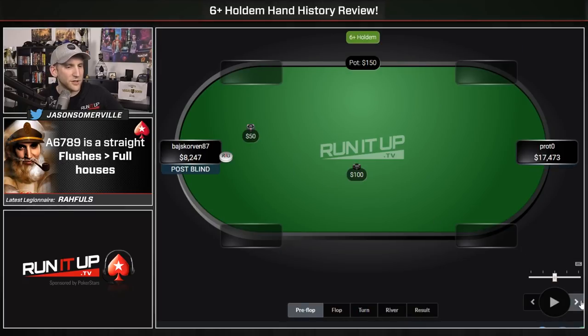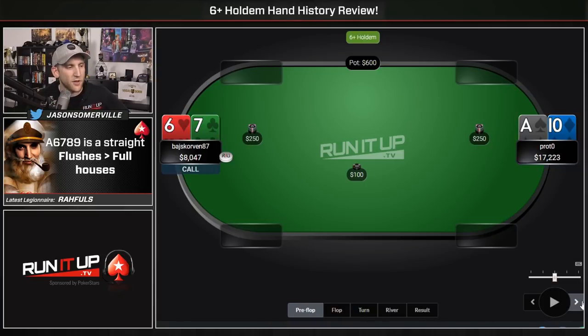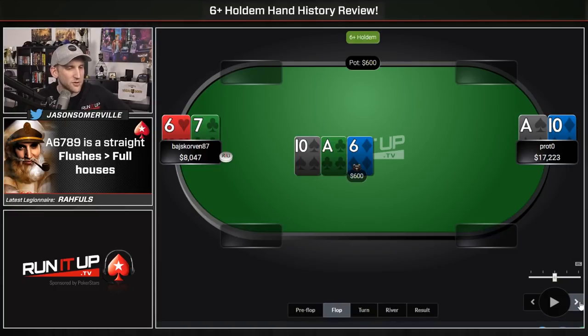Hand number four — the battle of Baj versus Proto continues. Ace-10 for Proto — he's going to raise it up. Baj with a 6-7 offsuit. This is an okay defend getting 2-1 in position. Hand strength runs pretty close in this game so I'm fine with calling here. Top two for Proto, bottom pair for Baj. Proto bets three-quarters pot — seems reasonable. 6-7 offsuit could just fold here — we have no immediate outs. But Baj ends up calling.